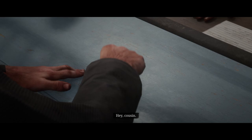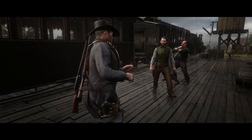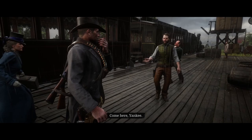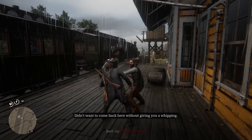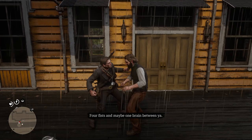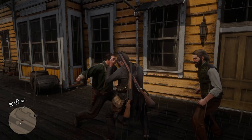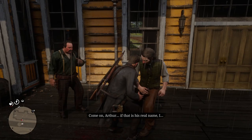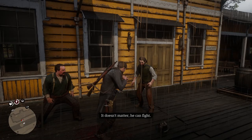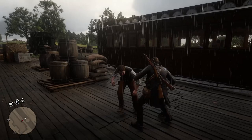A fistfight breaks out on the platform. 'Come here, Yankee — with pleasure, you goddamn fool.' Punches are thrown back and forth. The cousins taunt me: 'You're gonna get hurt, cowboy.' But I hold my own. 'Four fists and maybe one brain between you.' I'm trying to get everyone on the train quickly while also sorting out the brawl. Eventually we all pile onto the train — woohoo, we made it!